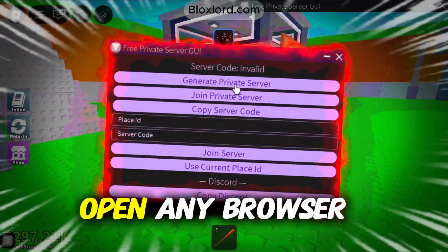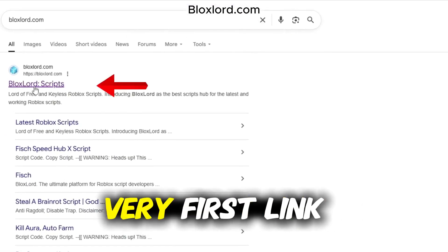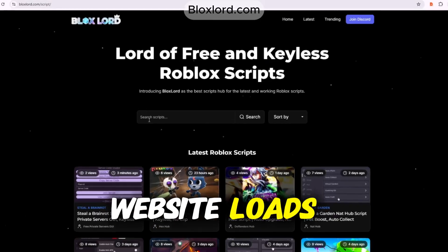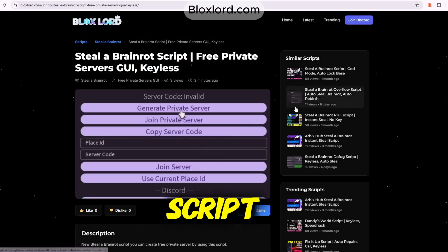First, let me show you how to get this script. Open any browser and search for Bloxlord.com, click on the very first link, and once the website loads, you can search for any script you want. For this video, I'm going to click on the Steal a Brainerd script article.